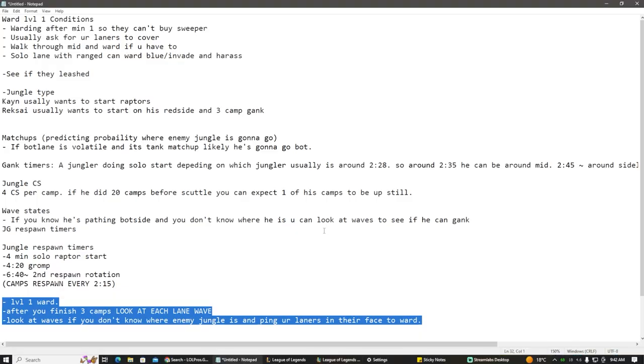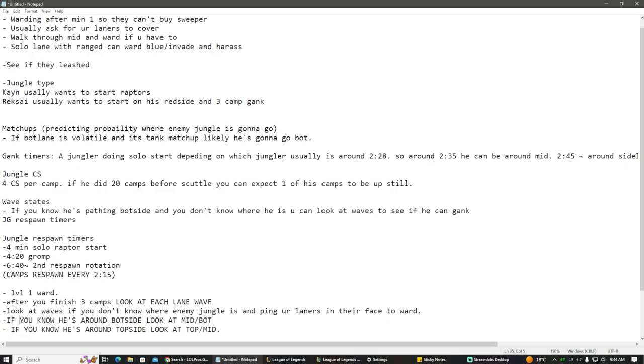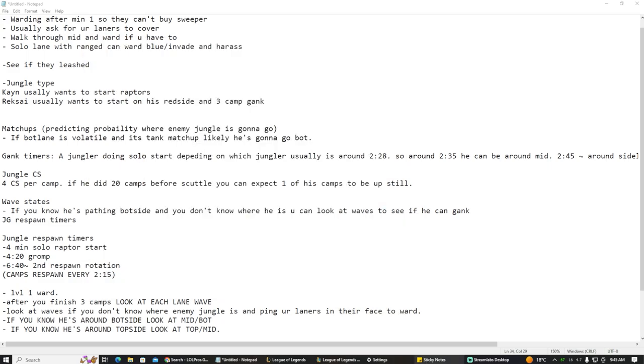So that basically covers jungle tracking. This is really key — really fucking key for you to master. Understanding these things will help you a lot, so be consistent with it. Try to apply this in your own games, and do it consistently. Make sure to track it using my Google Doc sheets. Tune in next week, which is going to be about when to farm and when to gank. It was a short video, but I hope you guys learned a lot — peace.